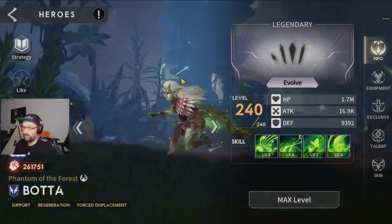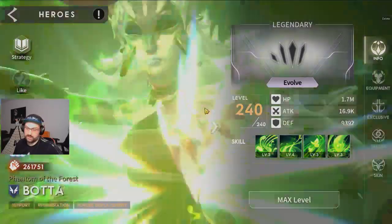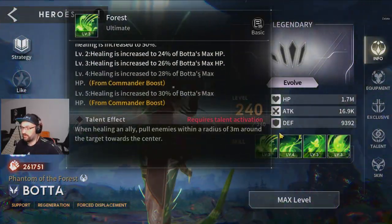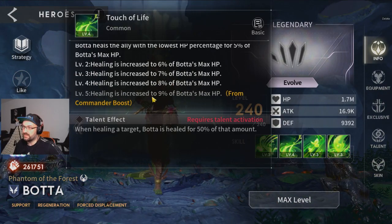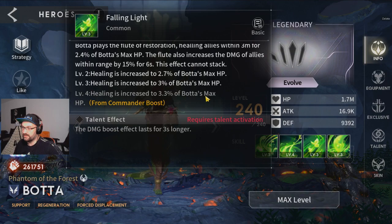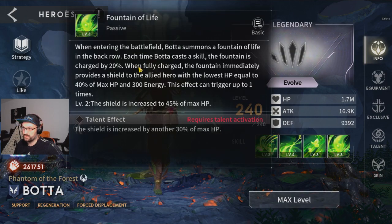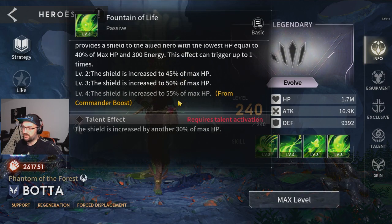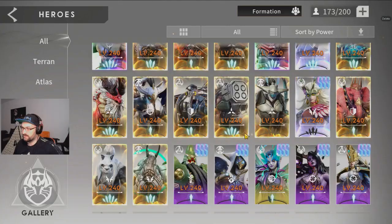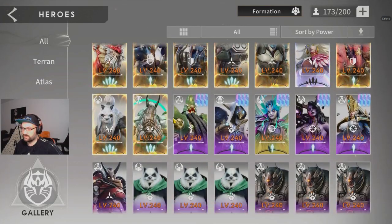For Bota you also want to look for plus one on all skills. You get more healing from her ultimate, more healing from touch of life, more healing here, and a bigger shield — which is really nice. So Bota is definitely all skills plus one.